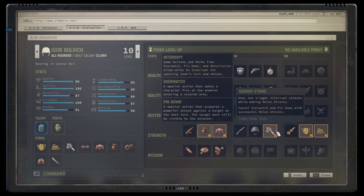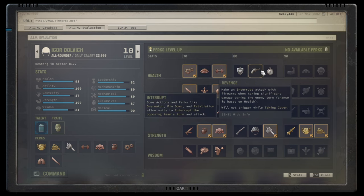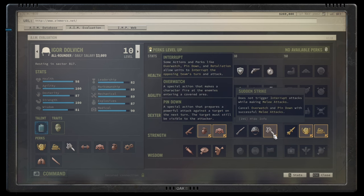Next up, you skill Sudden Strike, which allows you to ignore interrupt attacks. This is particularly important starting in the mid game as many enemies then will run the Revenge talent. When you're dealing a lot of damage, Revenge triggers and they will pump a bit more damage into you. That is particularly relevant if you can't one-shot an enemy and don't want to get a shotgun to the face as retaliation. So you want to take this one.